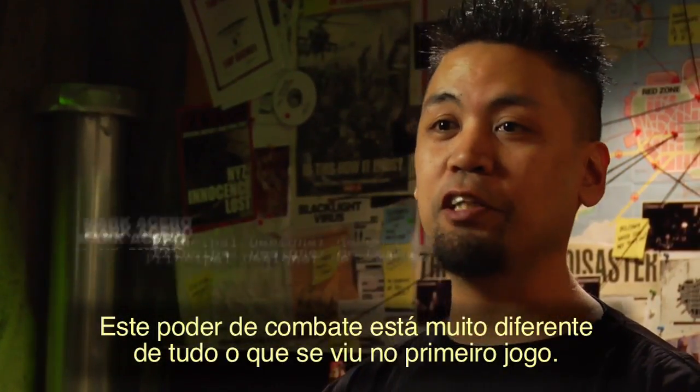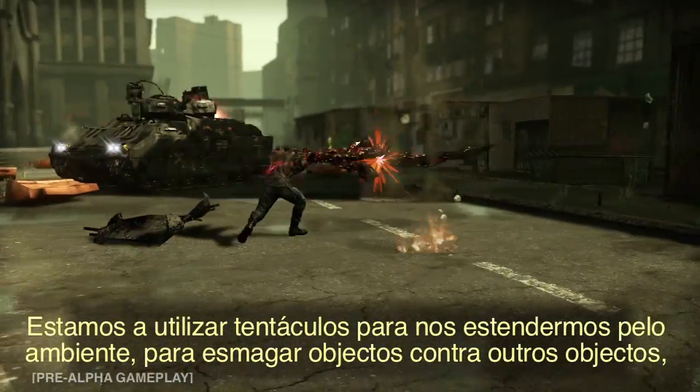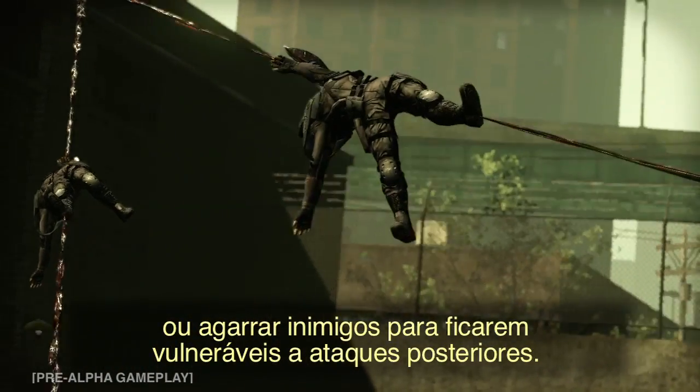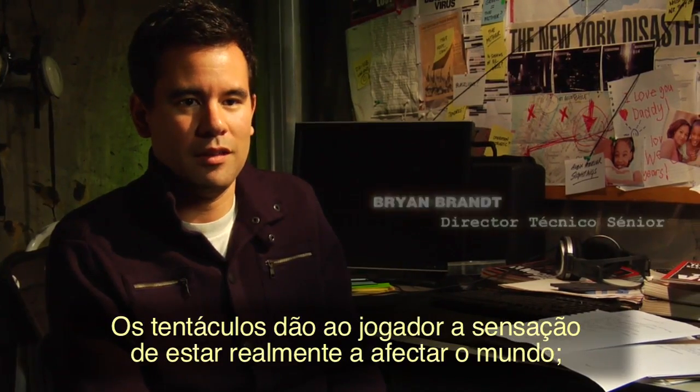The brand new weapon power is something very different than any of the weapon powers from the first game. We're using tentacles to reach out in the environment, smash things into other things, or stringing up enemies out in the world to be vulnerable for further attacks. They give the player the feeling of really affecting the world.